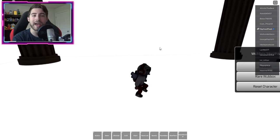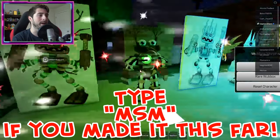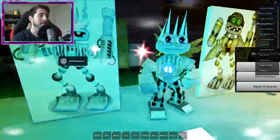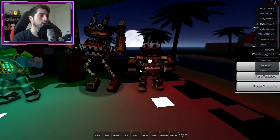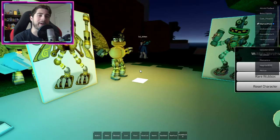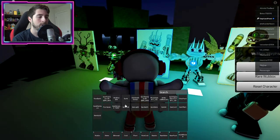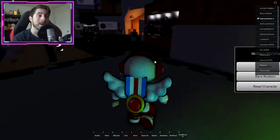That should give you the Gold Epic badge. If you want the badge morphs for the elements, we've got Plant, Cold, Air, Water, and Earth Epics. Sadly there is no Gold morph, but you do get an animation for Gold Epic for completing that.